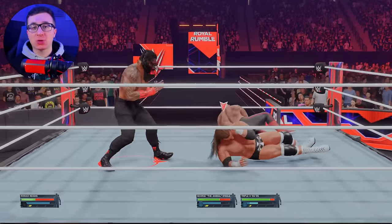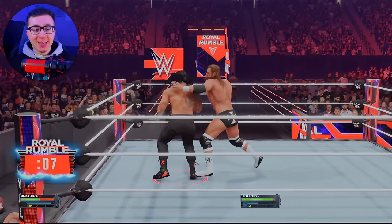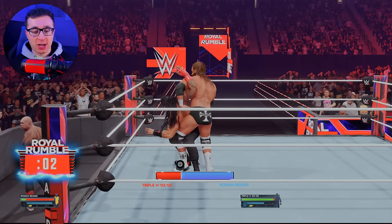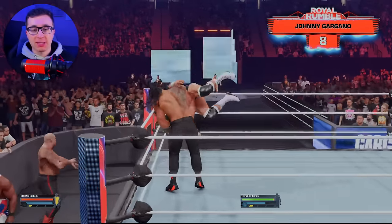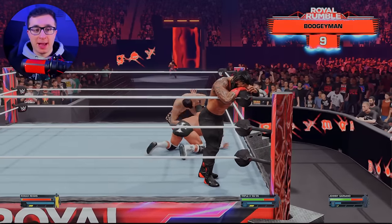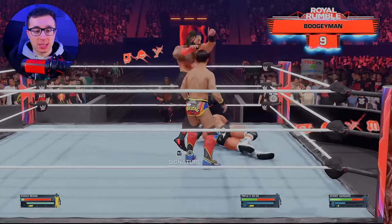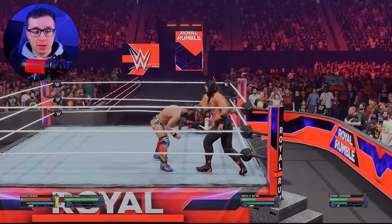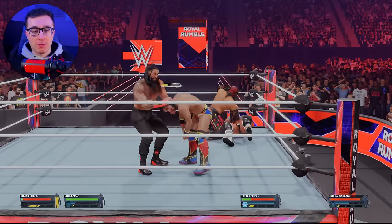Back-to-back eliminations for the Tribal Chief. We do it again to George the Animal Steel — big boot by Roman, see you later. The Tribal Chief is taking over here in the Rumble match as Triple H is trying to make us tap out, which isn't going to do anything in a Rumble, so that's pretty pointless. Johnny Gargano is in at 8. The Boogeyman is joining at 9 — not one of the higher overalls. Gargano trying to Superman punch, good counter, and now Superman punch. That will get us a finisher.